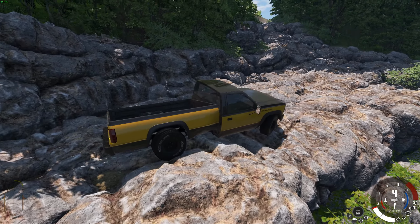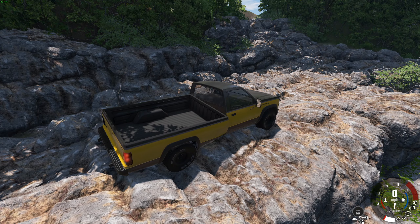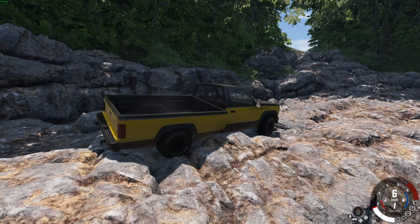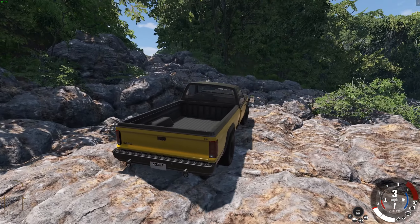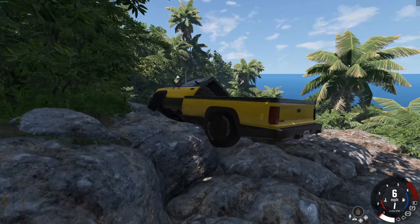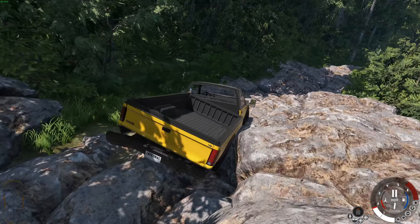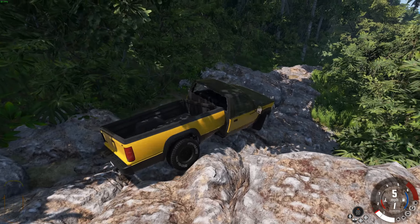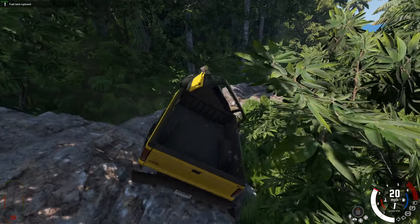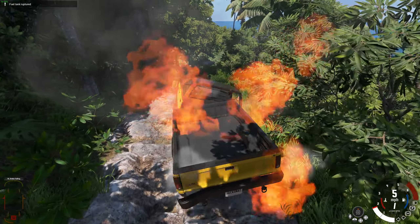It's just incredible how it gets over these. Diff locks — I think we've hit a rock. The issue is that while it can do this quite well, on these kind of terrains it is still quite low down, which is where the full-on crawler version comes in. This is an experimental mod, and this is what BeamNG does best — really weird and wacky crazy mods. The fuel tank is being ruptured — we're on fire!